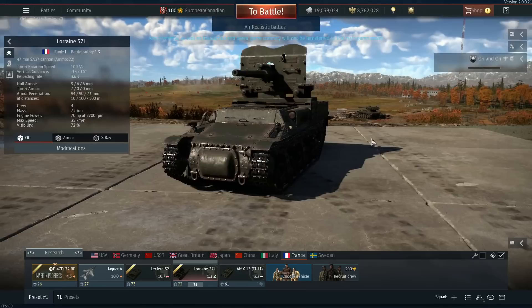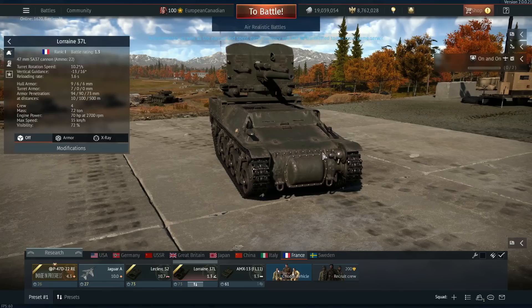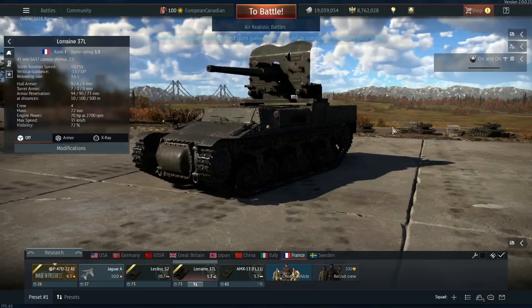Hello everyone, hope you're doing well. Today we're back on the second dev server for updates — new power — and I thought we'd have a look at the Lorraine 37L. The reason is I missed it on the first dev server, and I feel like it needs a little bit of love. It is a new vehicle coming to rank one of the French tech tree, battle rating 1.3, and you can find it right here after the AMR 35 ZT3 and just before the SARL 40.